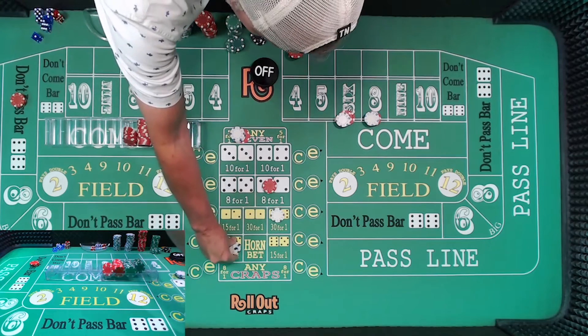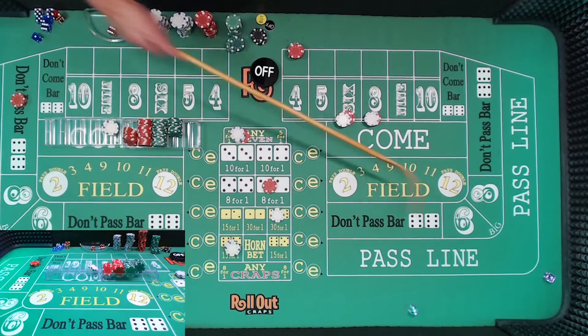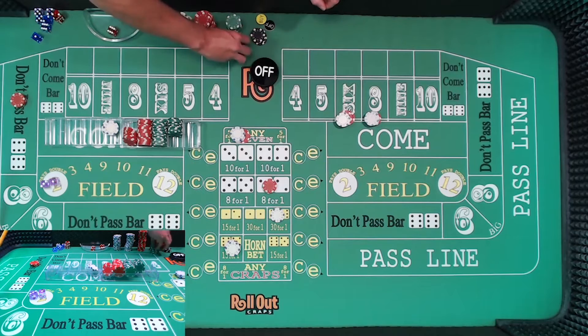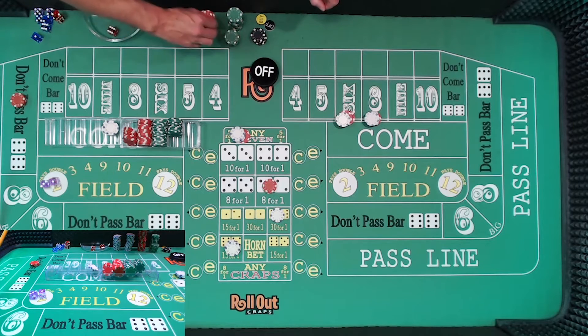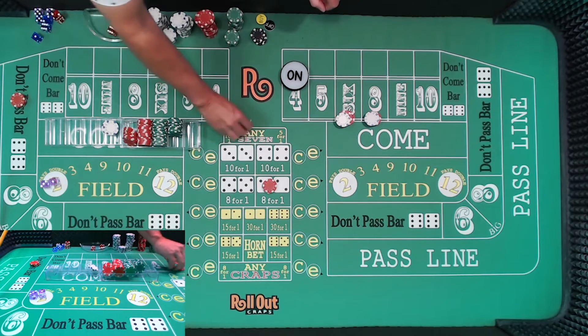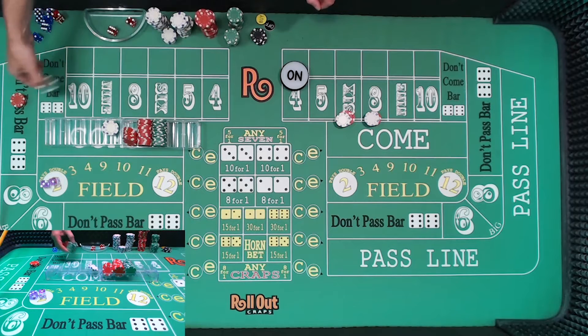Now we've got boxcars and a $4 yo. Dice are out — not again. Now we're definitely negative. A four — of course, of course. A four. Exactly what we didn't want.